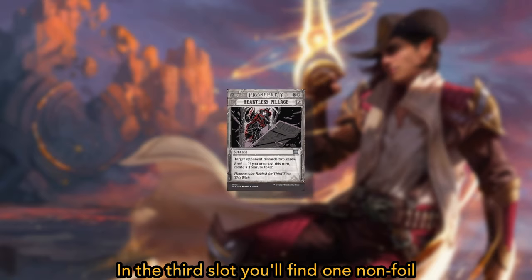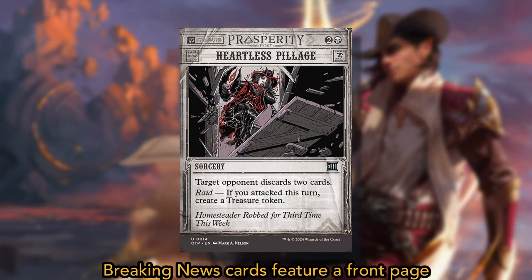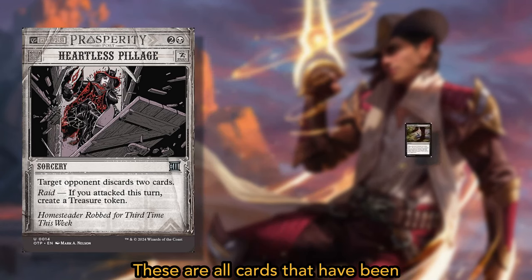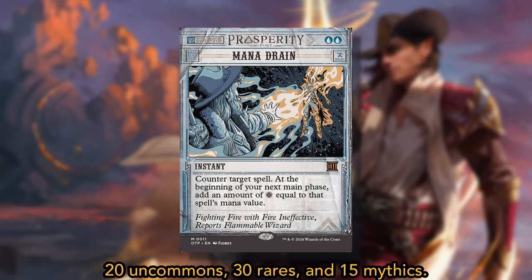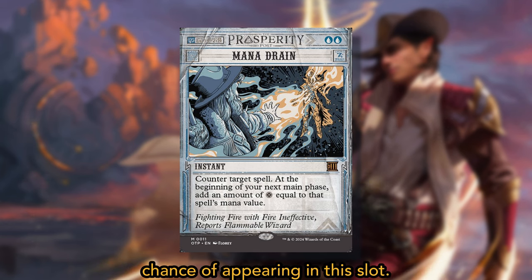In the fourth slot, you'll find 1 non-foil Breaking News uncommon. Breaking News cards feature a front-page, news-style frame reporting the spell as a crime, with thematic artwork and design. These are all cards that have been reprinted before, and there are a total of 65 of them: 20 uncommons, 30 rares, and 15 mythics. Each Breaking News uncommon has an equal chance of appearing in this slot.